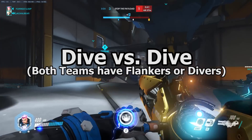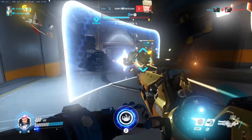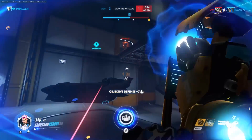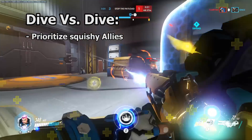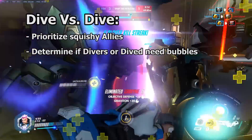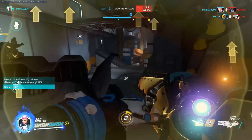When both teams have divers or flankers, this is the trickiest scenario of all because damage is at its most unpredictable. Lethal damage can be sudden, come from any direction, and fights can devolve quickly into chaos. The best thing you can do in these scenarios is prioritize squishy targets like your healers and DPS. You'll have to use your best judgment on whether it's better to use your bubble on a diver or on someone who has been dived. The answer can be different from game to game and from fight to fight.